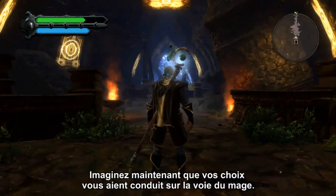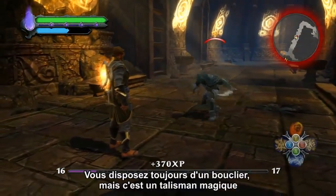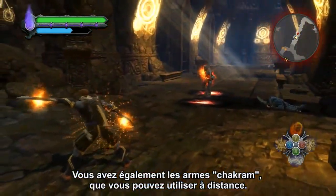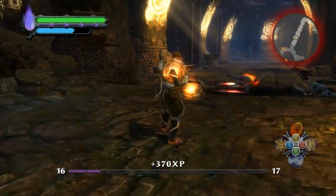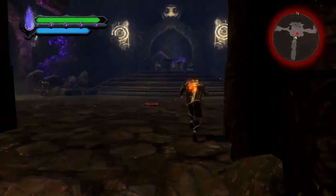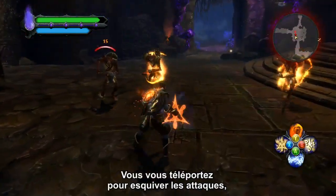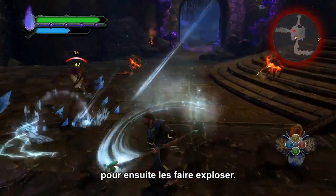Imagine now that every choice you've made has led you down the path of a mage. You still have a shield, but it's a magical talisman, and your parry move sets your opponent on fire. You also have chakram weapons you can use to tear through your enemies at range. Magic is your main weapon and defense. You teleport to dodge attacks, and your mark of flame lets you tag enemies individually, then detonate them in a fiery explosion.